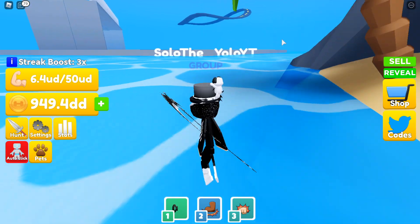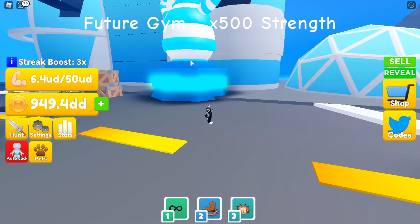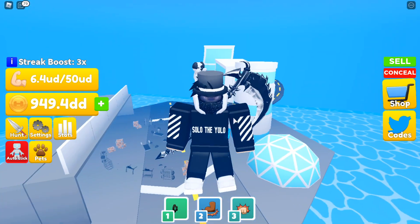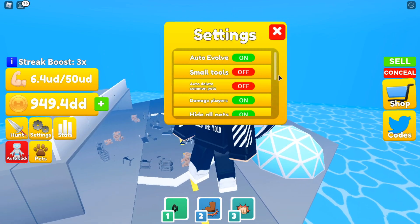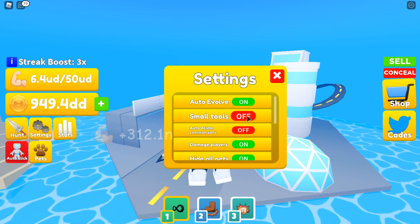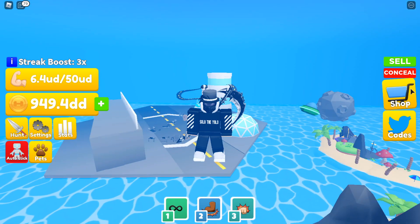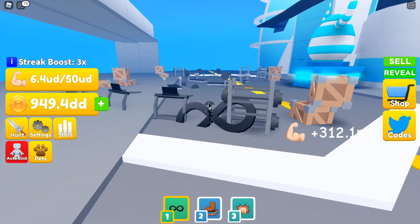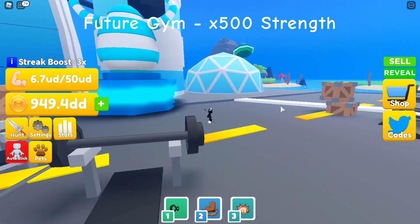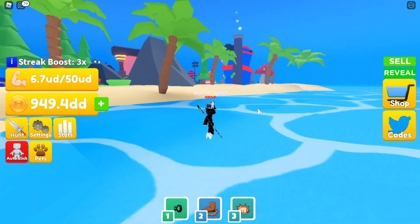I've had some DMs from people asking me to play this game, so I'm going to show you the best pets. In the latest update they added a future item with a future egg — this is how big the egg is, it's actually massive. This is the max size, and this is our tool. This is the best tool in the game, it's pretty OP. I'm getting around 156 D in the best area and I've been running for best rank, but I'm not going to be able to get it today.